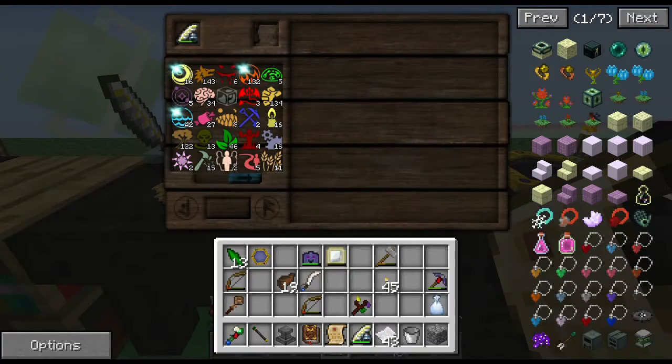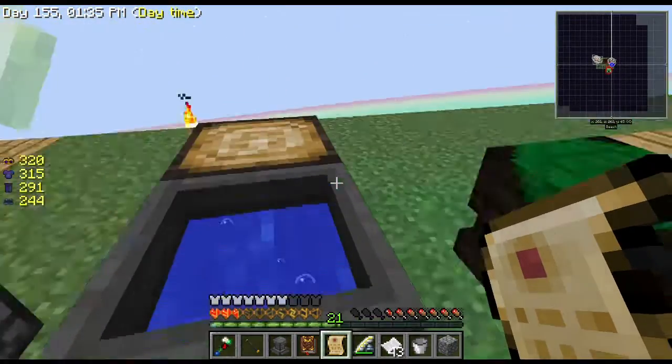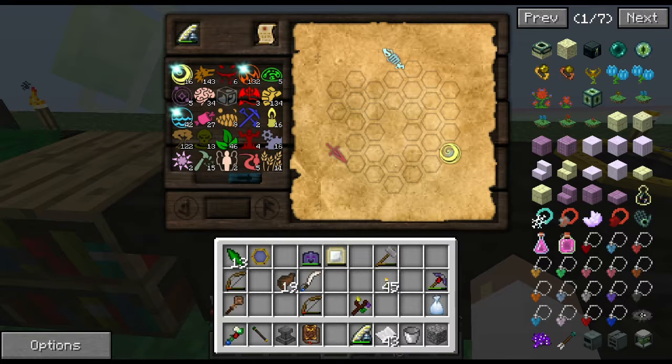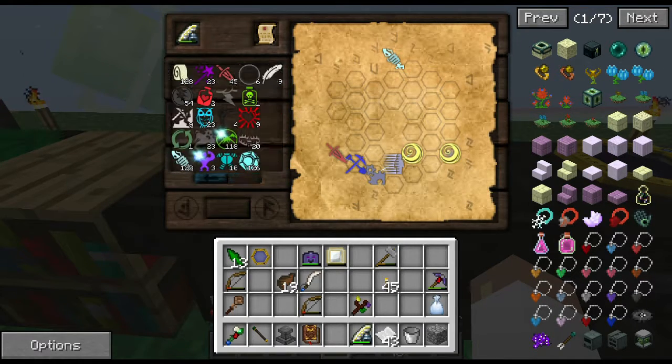Let's see if we can do this because I can make thaumium stuff pretty easily. I do have my goggles on. Okay it's this - we need to go to air and I've got to do it in four or five steps. I need Instrumentum, Machina, and Modus. Instrumentum, Machina, Modus, air and Aer.